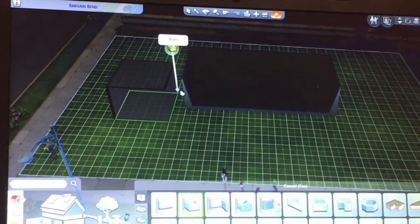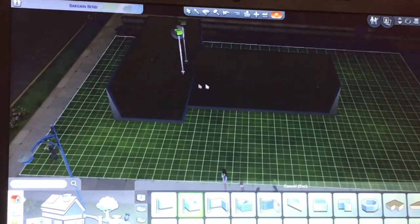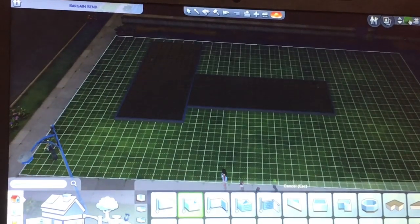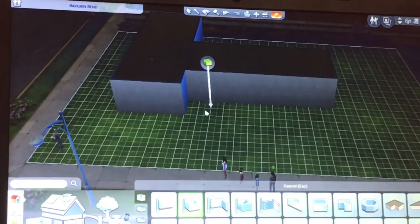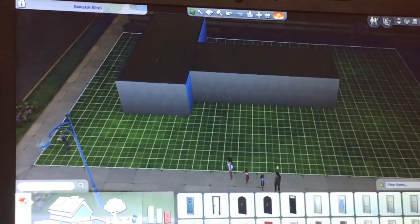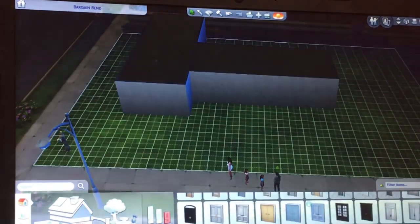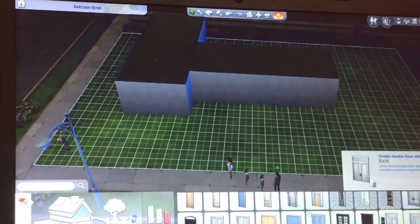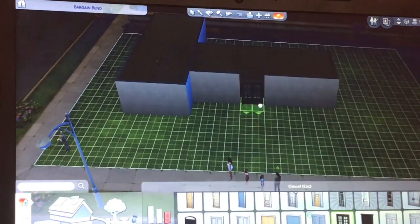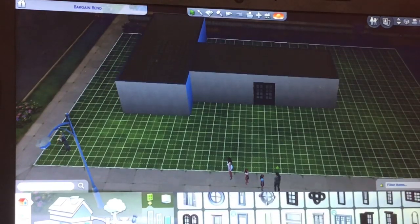We are getting into the L-shape. Sorry about the lighting — it was night in the Sims while the sun was going down. While I'm doing this voiceover, I'm changing the walls. I am doing this in a kind of weird order. I'm putting the door down first. I want a big door, and I'm going to try to get the windows to match because Sims makes it hard.